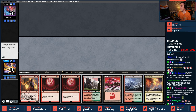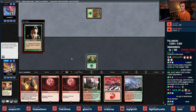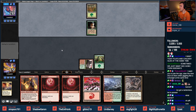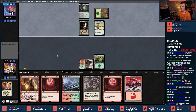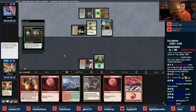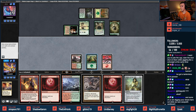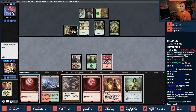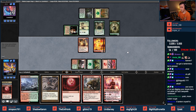Double Blooming Moon and no accelerant — not the best. We're going to play Vista and pass turn. Elves, huh? This'll be interesting. Maybe I see a Seasoned Pyromancer here. Seasoned Pyromancer to create some blockers.